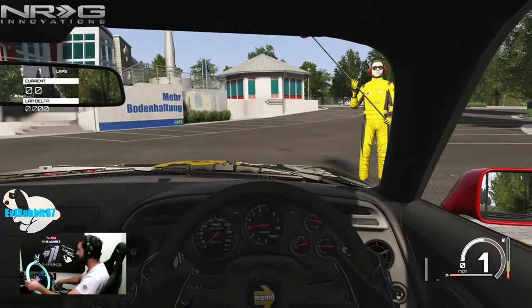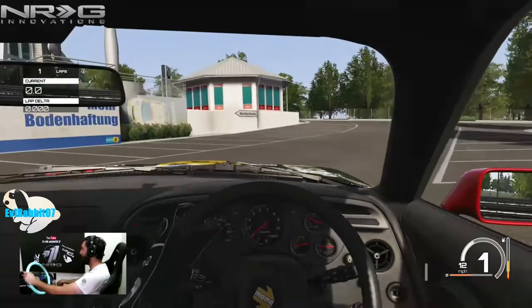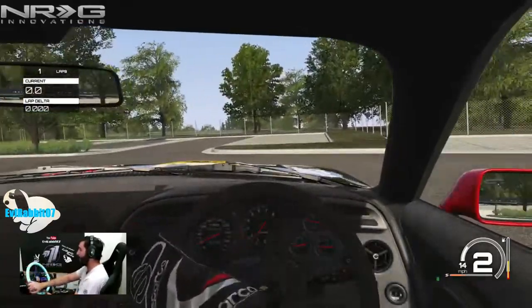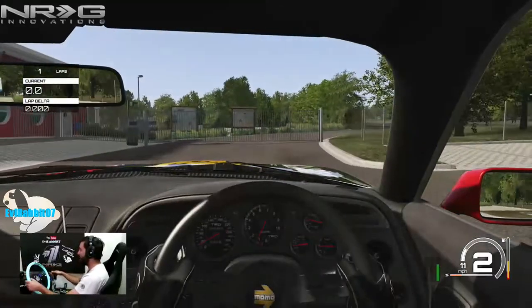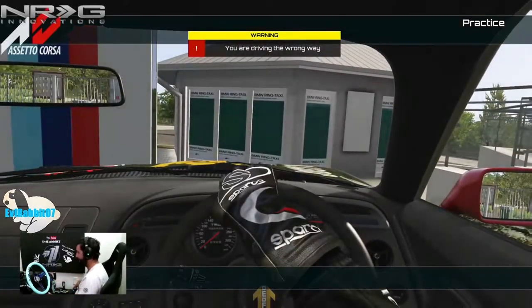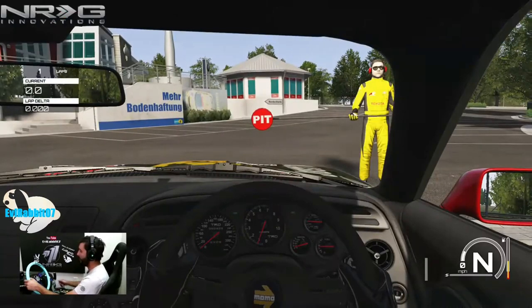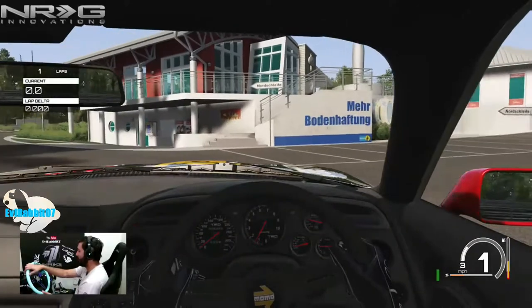We're on the full wheel rig — 900 degrees of rotation, Logitech G920, Logitech G920 shifter, and a custom handbrake which we're not going to be using in this episode. We already went the wrong way — that's a way to start off.